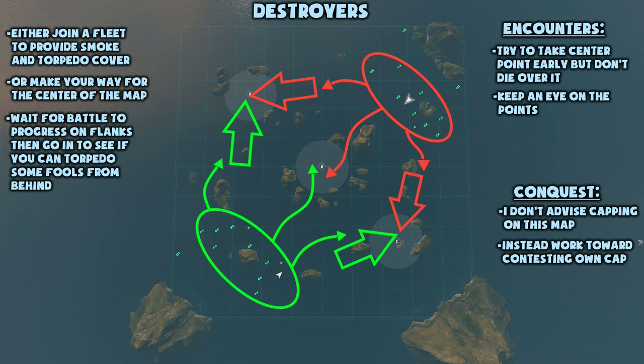You should either join one of your fleets to provide them with smoke or torpedo cover, but be very careful with those torpedoes. Support them, but don't go crazy. Remember, as a destroyer, you want to survive as long as possible.